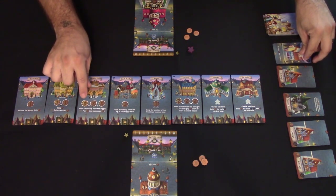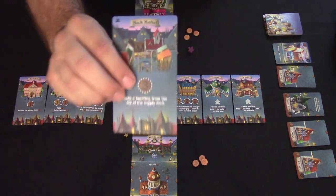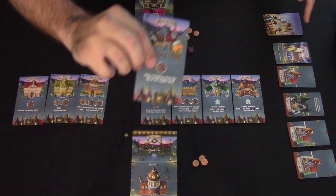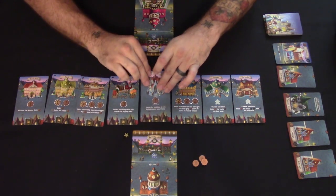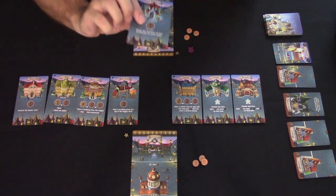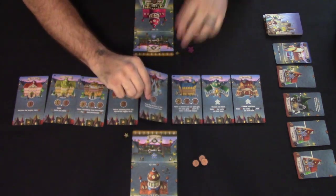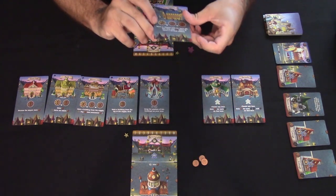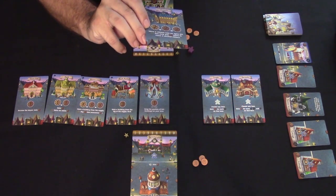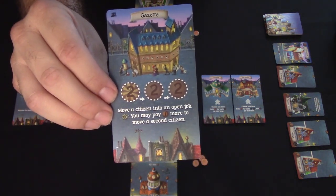The cost of a building is shown to the left of its title — for example, the Cinema costs five pennies, but only four if you're first at that spot. The Black Market lets you blind-draw from the top of the building deck for three pennies. The Tower lets you pay one penny to swap any two buildings in your city. The Gazette lets you move a citizen meeple onto an open job, which we'll explain shortly.